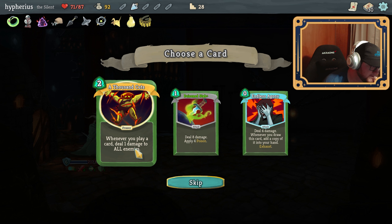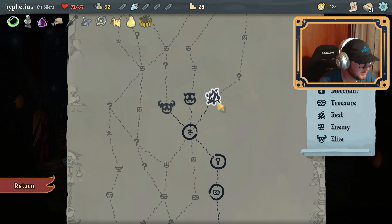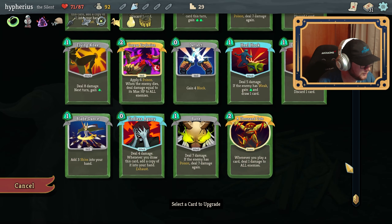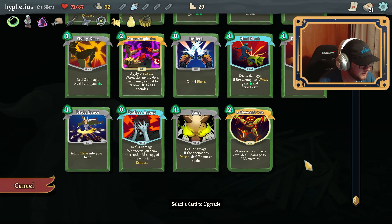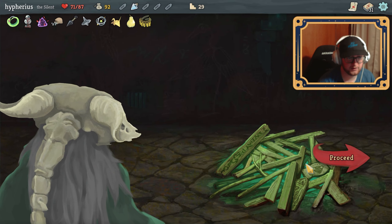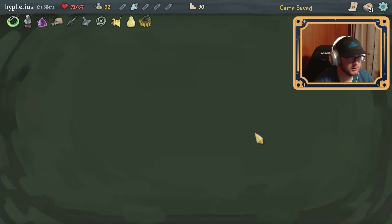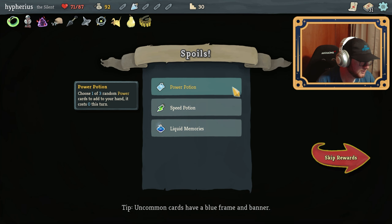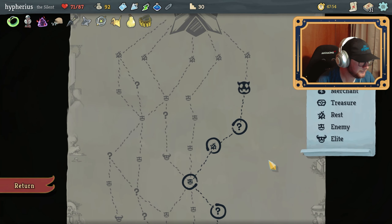We have a lot of shivs going on, so that might not be a bad idea. We have a lot of zero cost cards — I feel like we do that. A fire to upgrade a card — I think that's the best move. So the one we just picked up — we want to have more zero cost cards, so I will upgrade alchemize finally. I've been wanting to do it, but there's been better options every time. Oh — find some potions! Hell yeah, potion run.